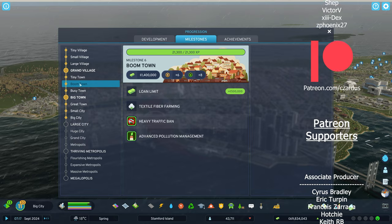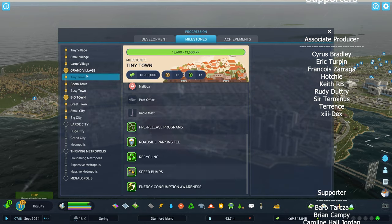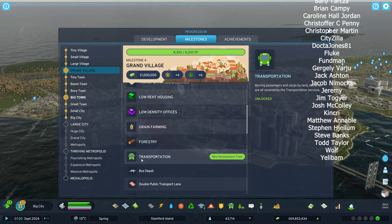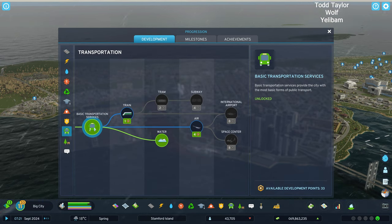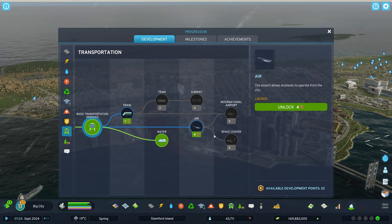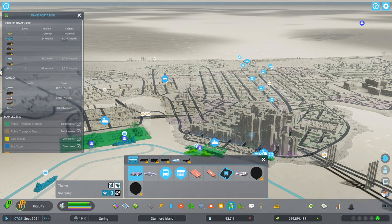First of all, cargo ships are unlocked under transportation. Grand Village is when you can get the transportation development tree. Go to development, come down to transportation, and spend your points to get water transportation. I don't remember exactly how many points it costs, but I think it's just one.